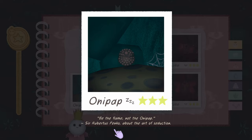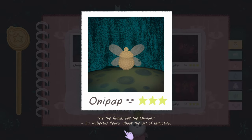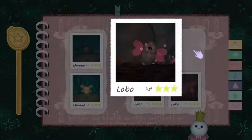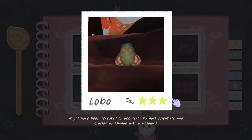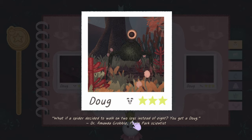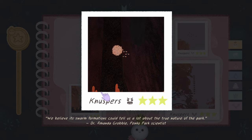'Spork: letting children catch a Spork with their tongue is a lesson they'll never forget.' 'Onipap: be the flame, not the Onipap - Serobitus Penko, about the art of seduction.' Look at him go - very seductive. 'Lobo: might have been created on accident by park scientists who crossed an Onipap with the Rosalord.' They definitely don't look deliberate. 'Dug: the spider decided to walk on two legs instead of eight - you get a Dug.' 'New spurs: we believe its swarm formation tells us a lot about the true nature of the park - Dr. Amanda Grovel, Penko Park scientist.'